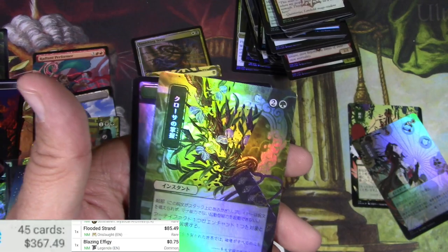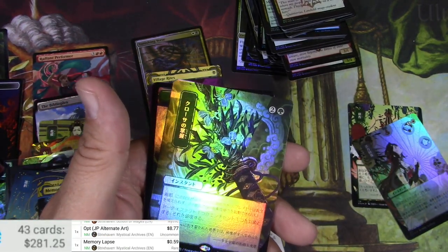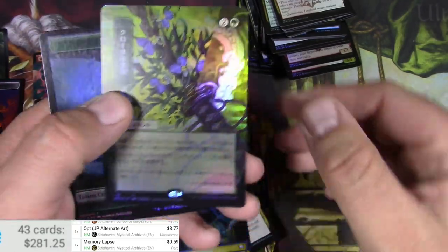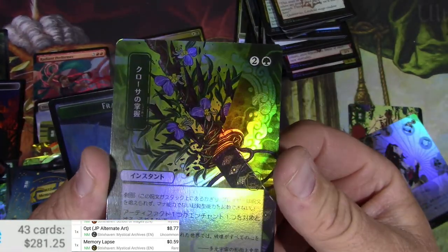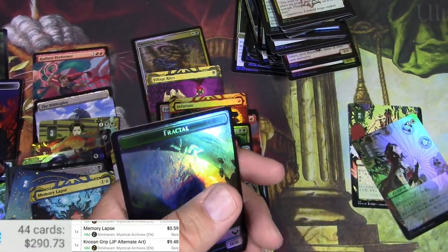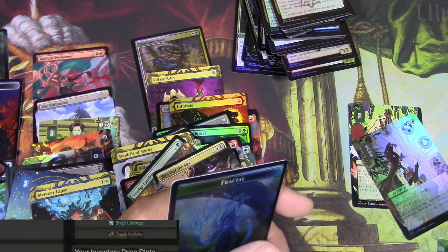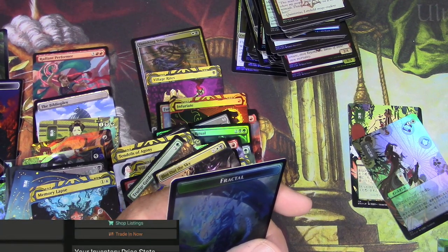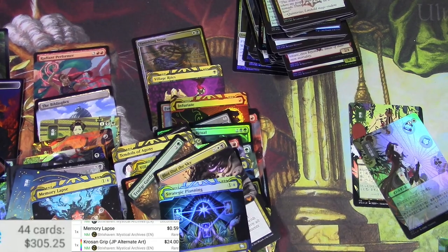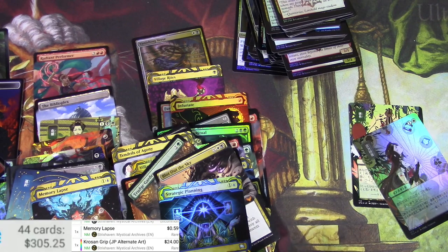Oh wait, I'm sorry — not a Flooded Strand or a Blazing Effigy, scanner's on fire today. What is this? It looks similar to that other one. It's a Crosis's Grip — and in foil it is $24 bucks! Alright, that's a decent one. It did pretty good — I'm gonna real quick try to figure out what these other ones are. I'll pause and come back.